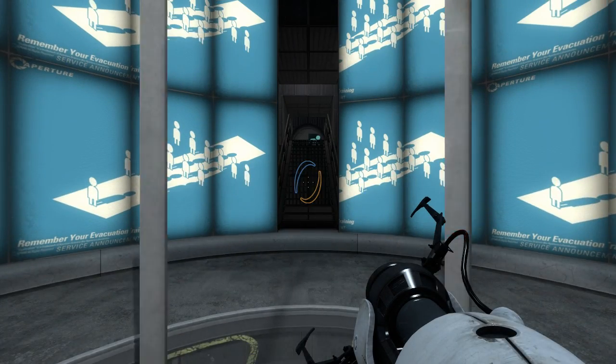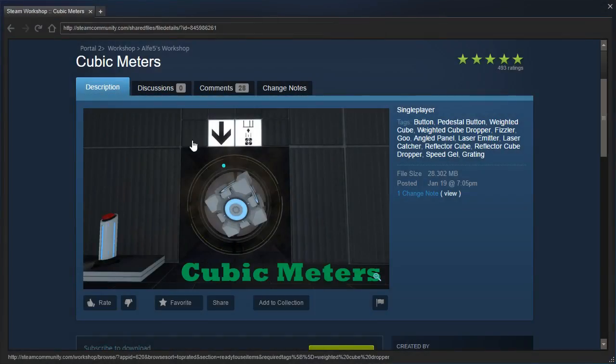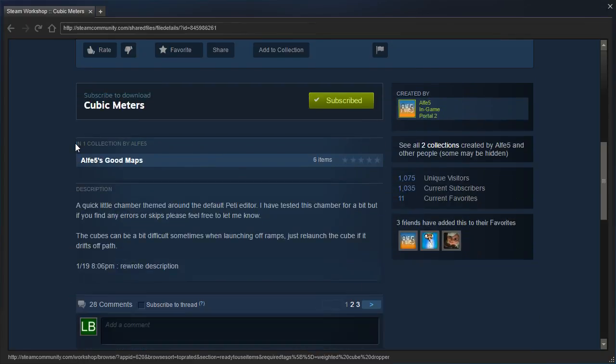Hey guys, I'm LB, and as you can see, we are going to be playing Cubic Meters by Alfie5. A quick little chamber themed around the default puzzle maker editor. I have tested this chamber for a bit, but if you find any errors or skips, please feel free to let me know. The cubes can be a bit difficult sometimes when launching off ramps — just relaunch the cube if it drifts off path.